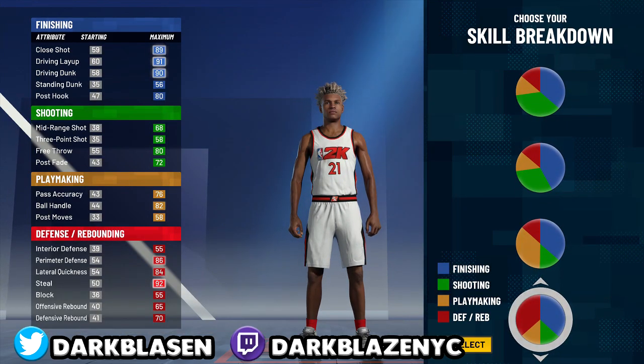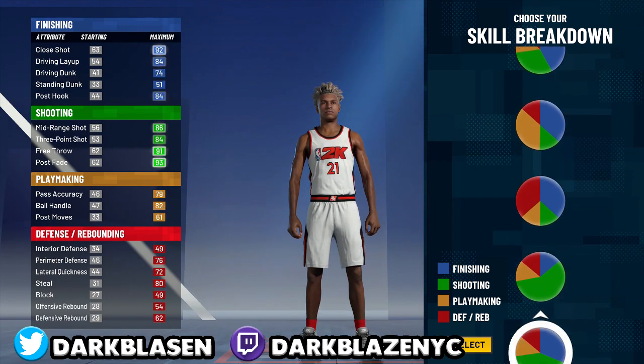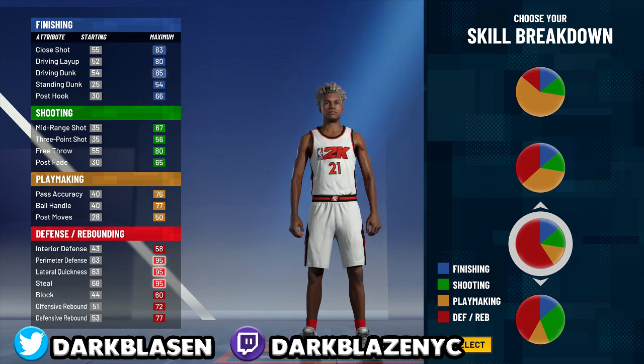You see it says red and blue. This is one I'm using in my career, alright? So we're going to call it a slasher if it's a 6'8. Now if you're 6'7, it's going to call you a two-way finisher, alright? So you can choose this or you can choose the all red pie chart. All red — that's when they call you a two-way finisher, alright guys?